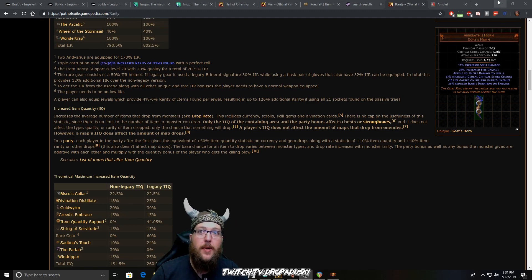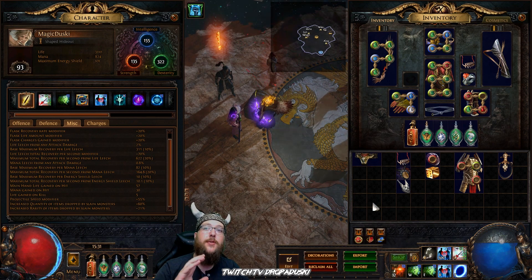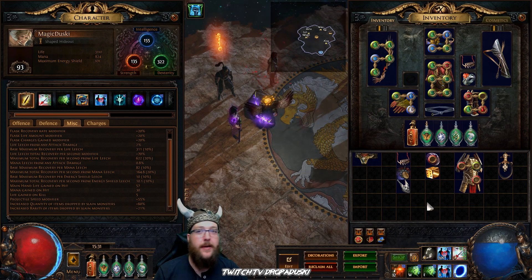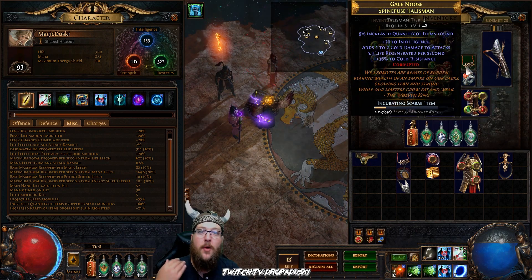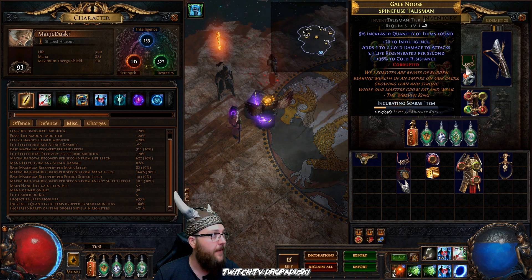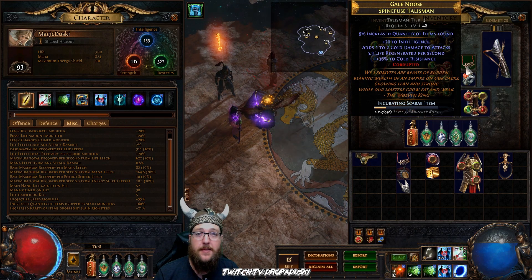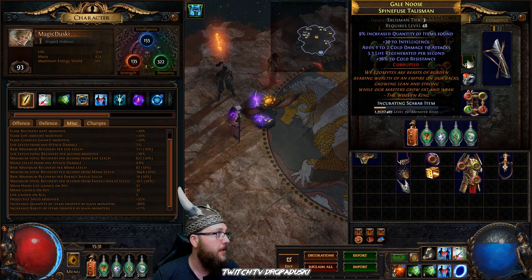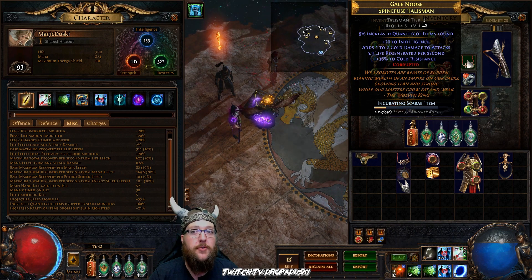Let's jump into the items you can use and talk about some cheap ways to do this early while you're still farming up currency to potentially grab even better quantity gear. Early on when I first started out, one of the best go-to things is a talisman for the amulet slot. We have incubators that are dropping talismans left and right. The spine-fused talisman has an implicit modifier of quantity of items found — between 8 and 10. Sometimes if you're lucky, these will also have very valuable prefixes and suffixes. You can grab one for a couple C early on, and in certain scenarios you can get a really nice one with survivability or damage stats.